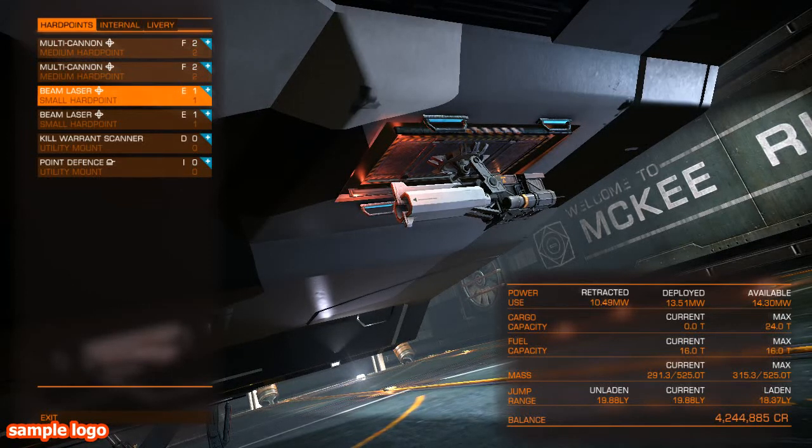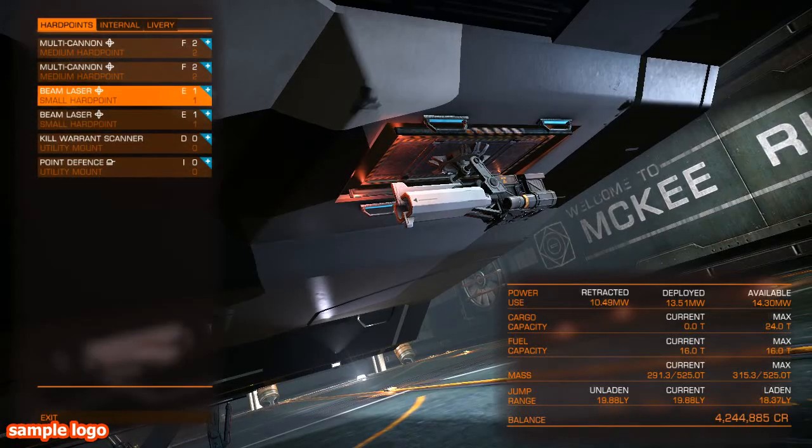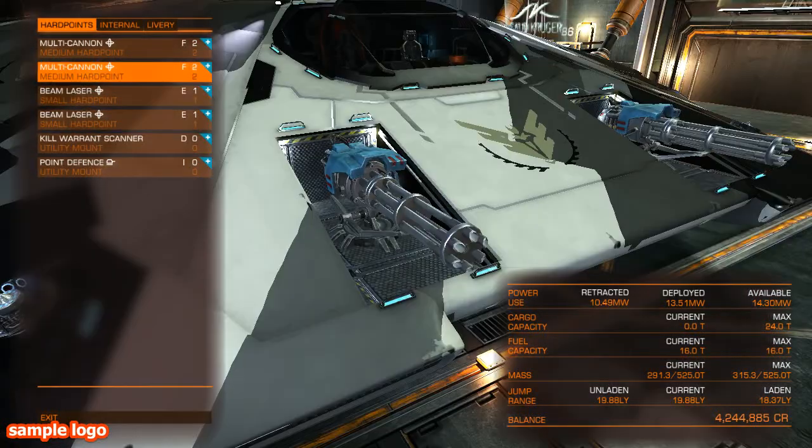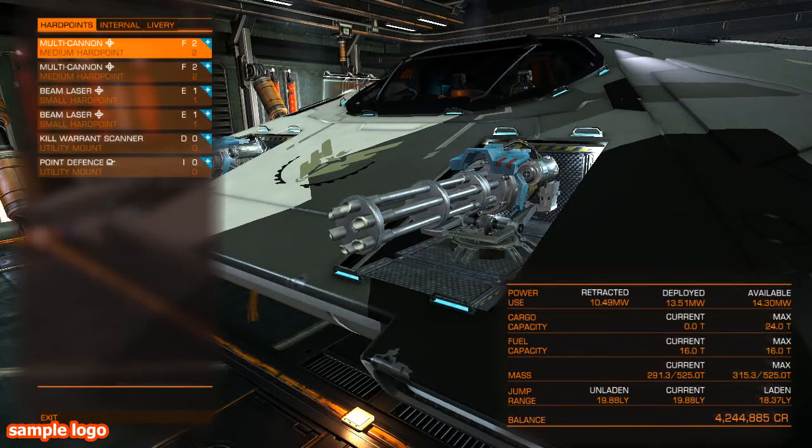I've moved my beam lasers into the size 1 slots, which are underneath the hull of my ship. And I've put these great big size 2 multi-cannons on the top, which are very effective at penetrating the hull of most ships. Against anacondas and pythons you're always going to be up against it, but certainly against most ships these will penetrate a hull pretty easily.